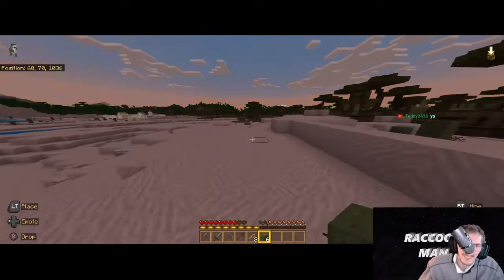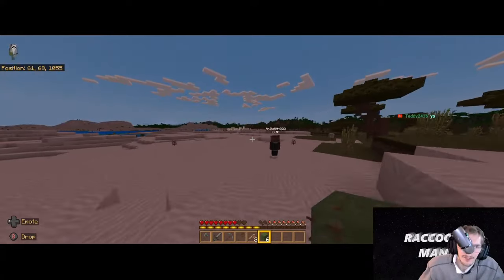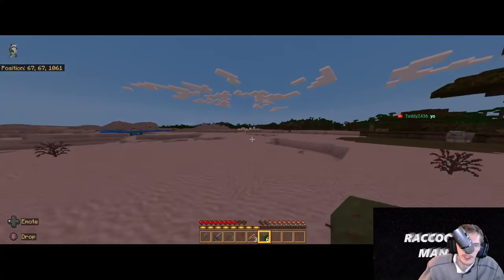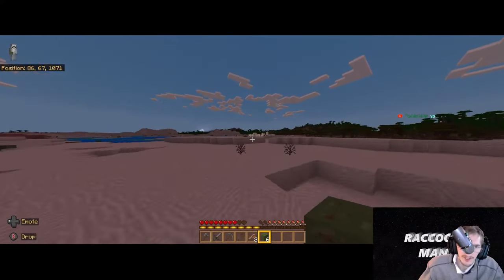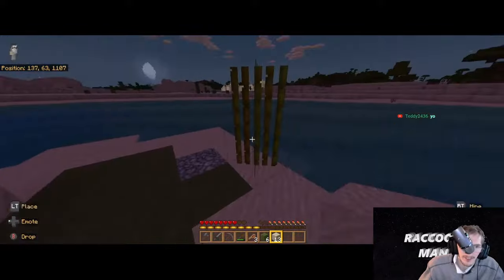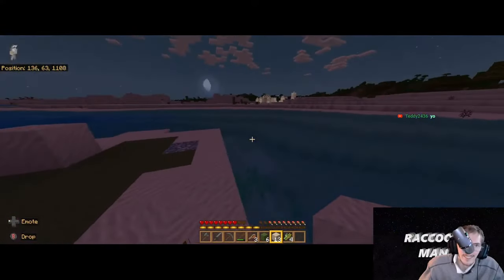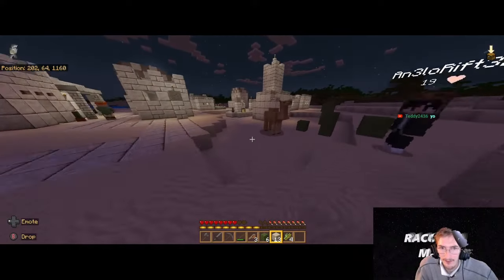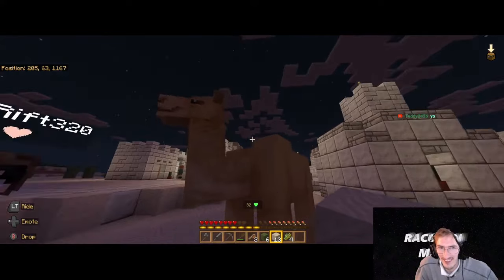I found a village! Oh wow, we just started and there's already a village. Lock them in their houses so the zombies can't kill them. What is that? Come here — is it part of the mod? It's part of the texture pack.